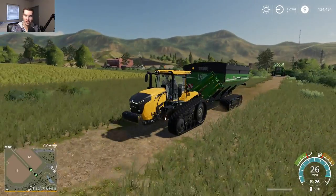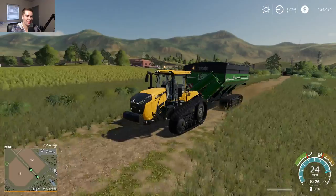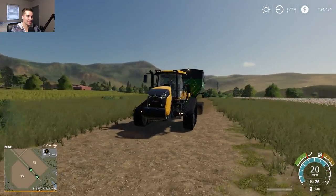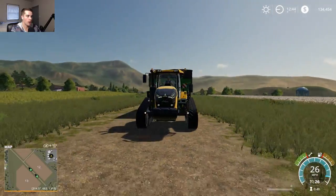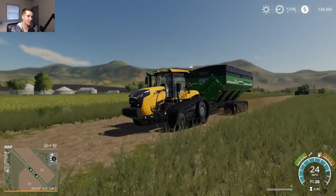There's Scout back there — I need to stop saying Owen! Here comes the Challenger down the hill. One thing I really love about this Challenger is the tracks — they can go out three meters or whatever — the wider tracks. Those wider tracks just look awesome on here.